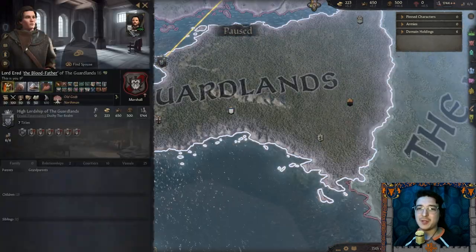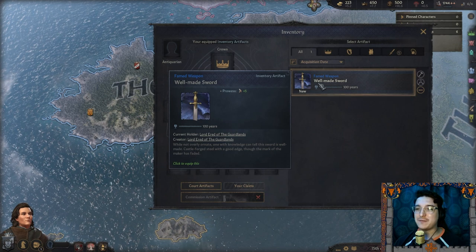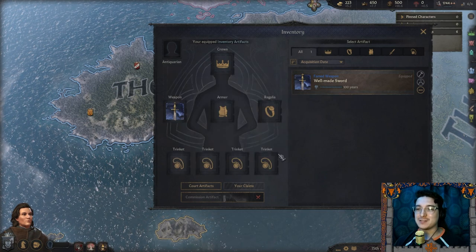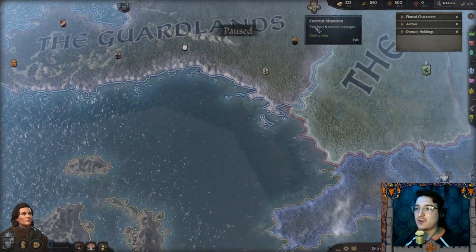I got him some armor now — he's a little more outfitted. And we have a famed weapon, a well-made sword. Apparently I made it — Creator Lord Arid of the Guardlands. Not bad. I'm definitely going to be on the hunt for more artifacts later on.